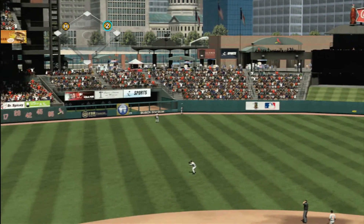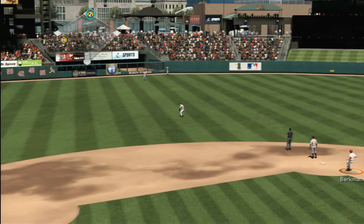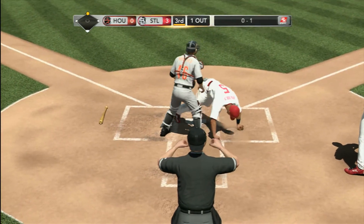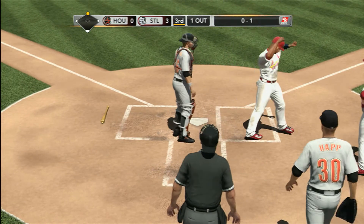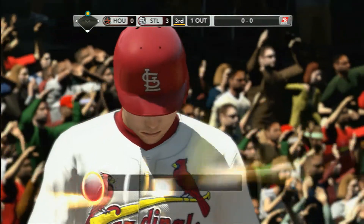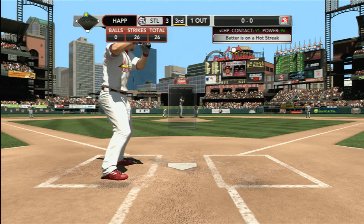This one finds its way around, rolling all the way to the wall — and they score him. He comes around to score at home plate, and Pujols will stop at second base. That'll be a 2-1 double. That's what that double's done for the win expectancy. Berkman's on at second.